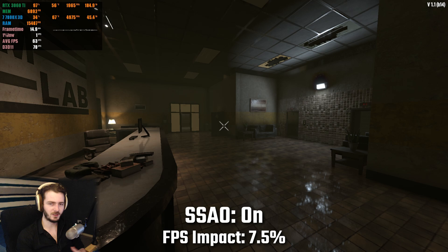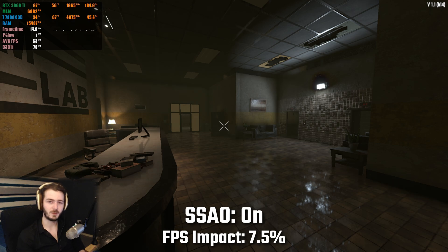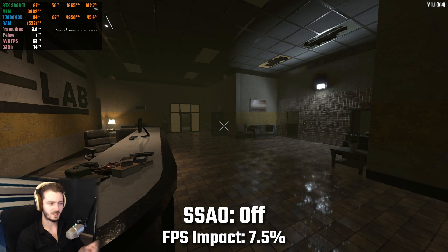This next setting is my guilty pleasure in 7 Days to Die — I've always had this turned on even when I had performance issues on previous PCs — and it is SSAO. Having this turned on reduced my fps by about 7.5%. The reason I like to have this enabled is because it's less intensive than shadow quality, so inside POIs where I need to turn shadow quality off, I can still leave SSAO on and still get some nice shadows without that massive performance hit.